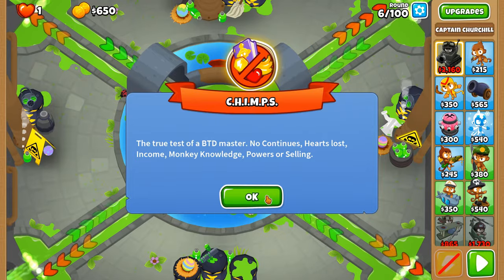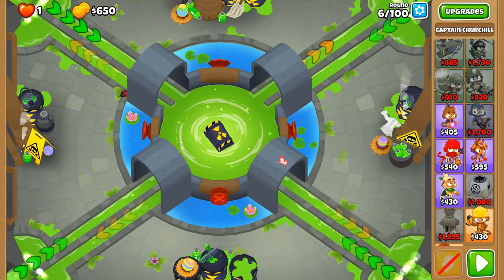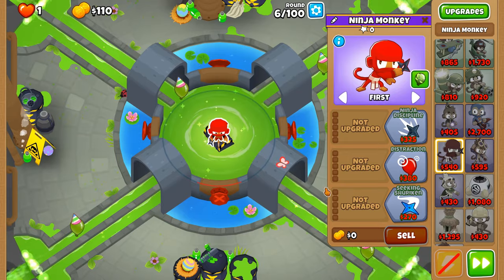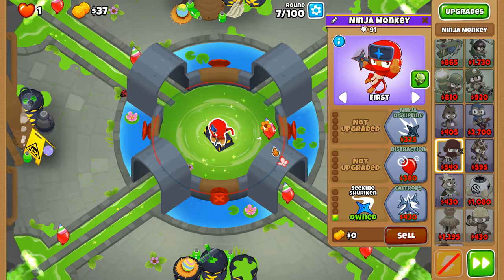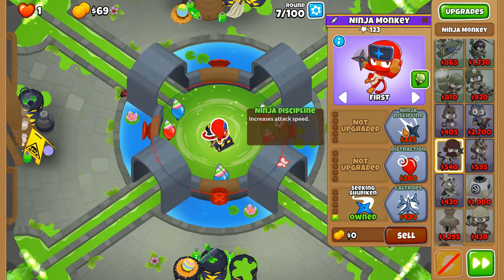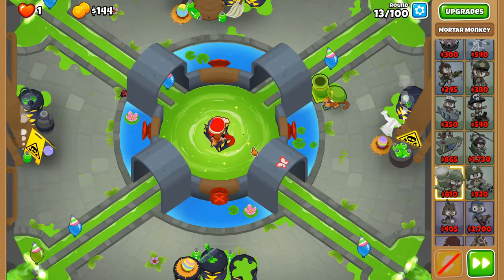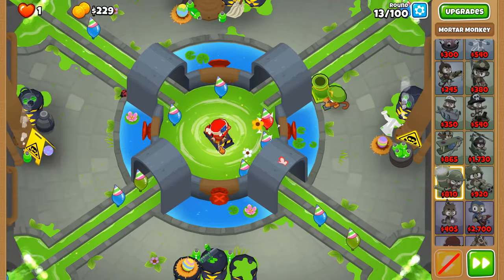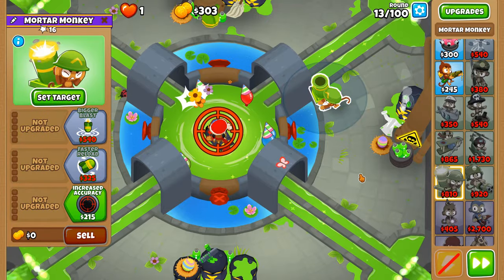Let's try completing Spillway on CHIMPS with just three towers: the master bomber, the biggest one, and try to get up to homeland defense — and if not, call to arms. With our financial situation, you need to get king shurikens after round six so you can actually get through the round, and then after that ninja discipline. Then we'll place down our mortar, and hopefully get bigger blasts as soon as possible. With a 1-0-1 ninja monkey, bigger blasts means the mortar monkey can hit all the balloons in range.